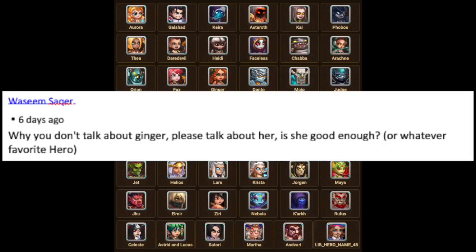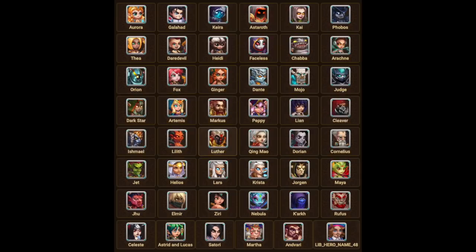To give a short answer: Ginger is a great hitter. She's a marksman that fights in the back line or mid to back line. I'm not as much a fan of her as I am of Kira and other damage dealers. She's a pretty solid hero, though her health is kind of weak. I hope that answers your question about why I don't talk about certain heroes — I have personal preferences just like everybody else.